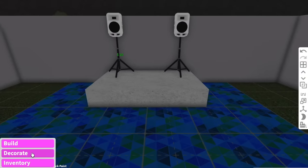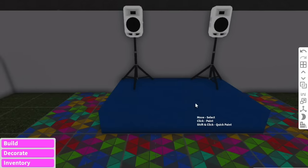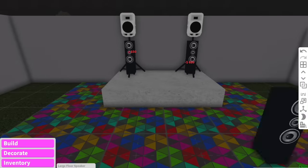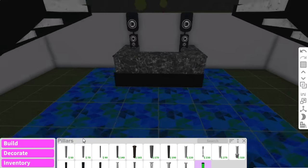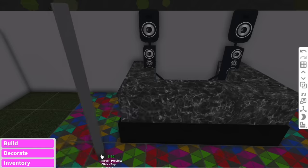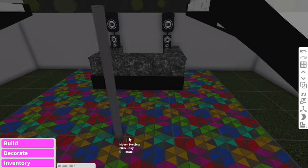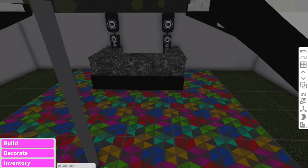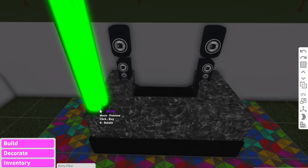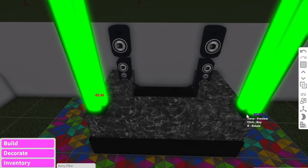I just realized — I'm so mad about it — these speakers don't actually work in Bloxburg. Like it's a massive scam. The absolute betrayal when I found that out. We'll also add some poles up here — probably just to hold up the ceiling, nothing else. Actually, I'm going to use these party pillars. They're pretty cool, I've never used them before so we'll see how it goes. We'll add two of them. Oh, we can't change the color of the light — it's just always going to stay green. That kind of sucks — I just got scammed.